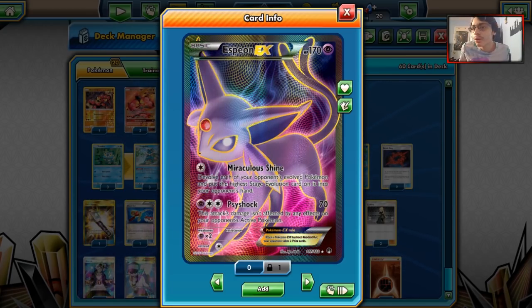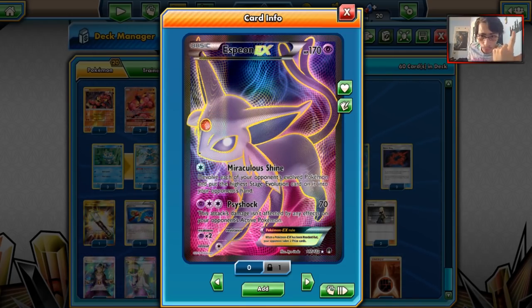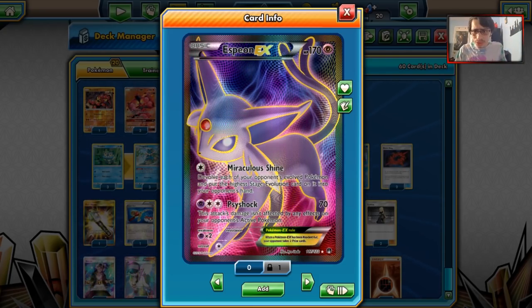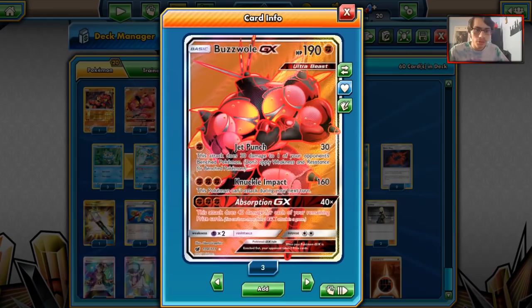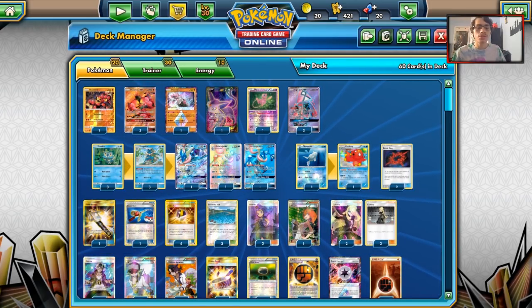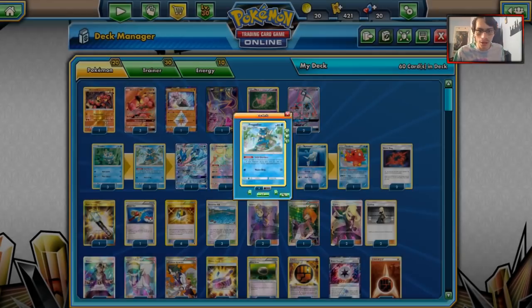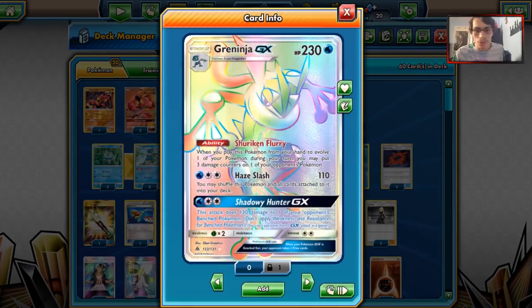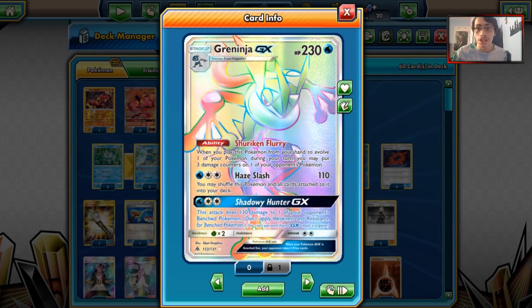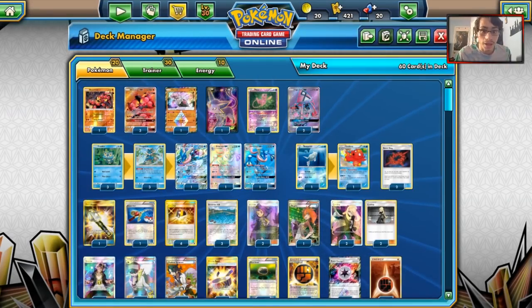We're playing Espeon in this list just for Miraculous Shine. With all the Jet Punches and Greninjas, we get to add some damage on the board, then Miraculous Shine can come in and de-evolve stuff. There are still some relevant evolutions - Zorua, Ralts, Wimpod still may see play. We don't play any DCEs or Rainbow Energies to attack with Greninja. Last night I ended up pulling a Rainbow Rare Greninja grinding some tourneys - you get 400 coins for winning - so I pulled a Secret Rare, and it got me excited to play a Greninja deck.